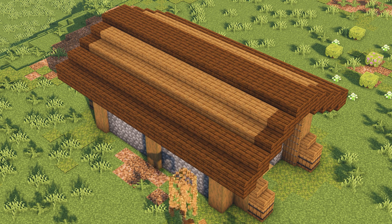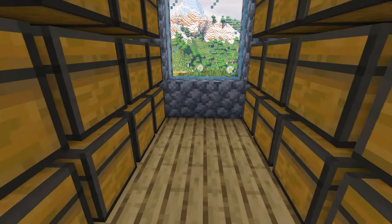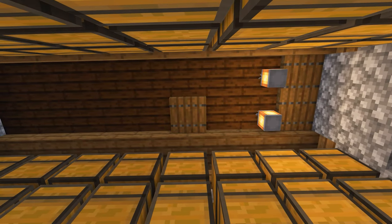Jump back down to the ground and let's finish up the interior. Replace the two oak planks at the back of the house with crafting tables. On the ceiling, add a combination of trapdoors and lanterns to light everything up.